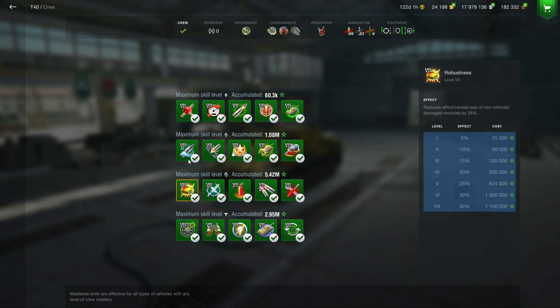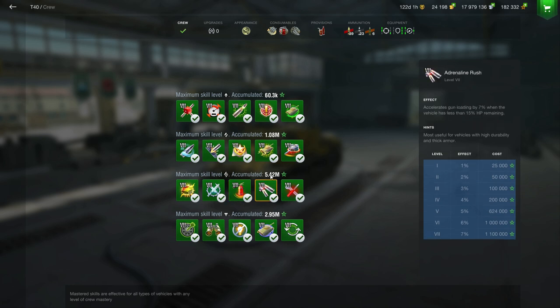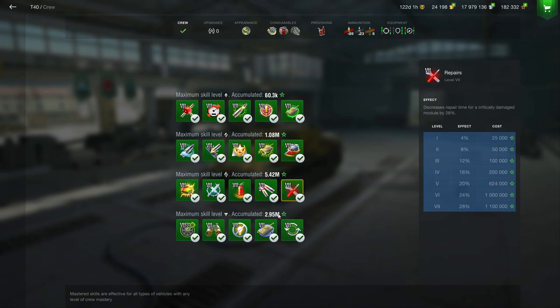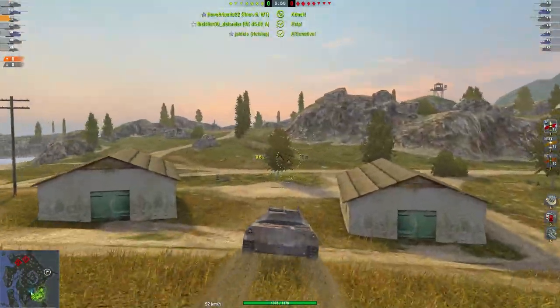Do not neglect to research these crew skills — they will help a lot. Don't forget to research crew skills based on what you're lacking. For example, if you struggle with sniping or gun dispersion, go for the crew skill allowing you to increase your gun dispersion. You will see a huge difference on the battlefield.